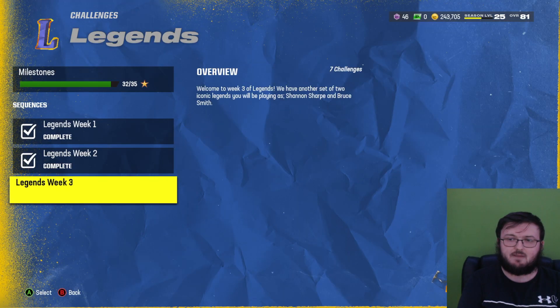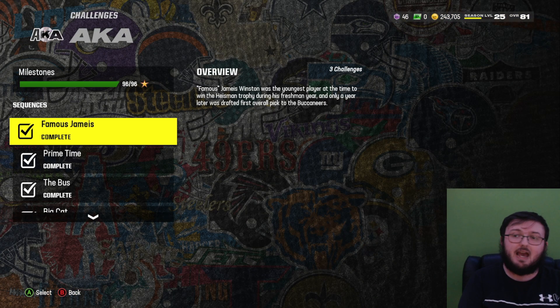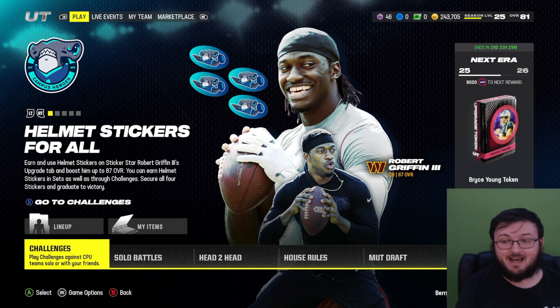I still haven't done the legend challenges for this week, but I did the campus hero ones — 200, 200. I did the AKA ones, I did the headliners, boards, etc. So I have 243,000 coins.